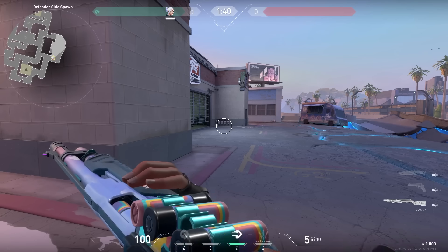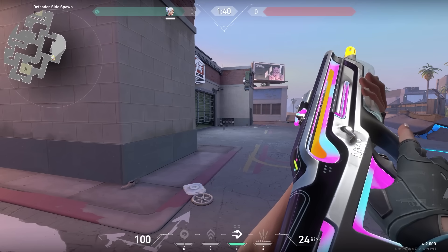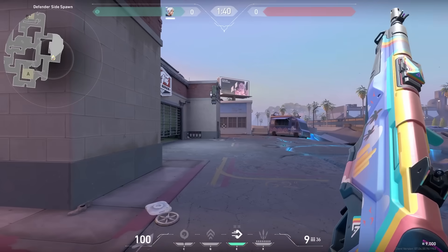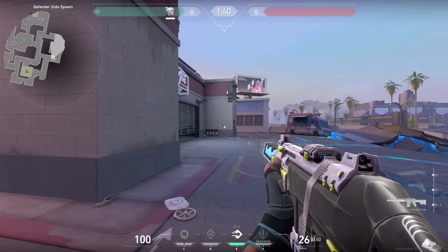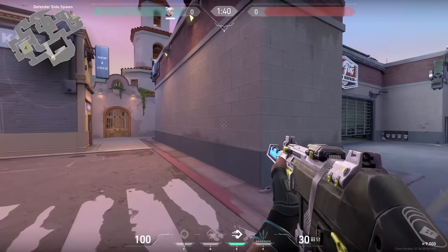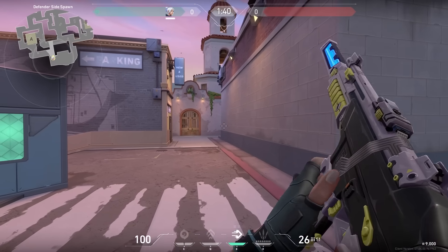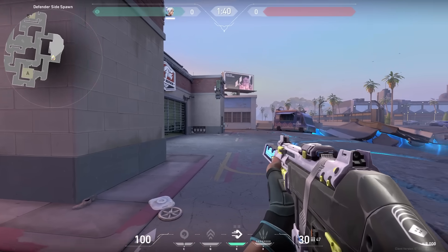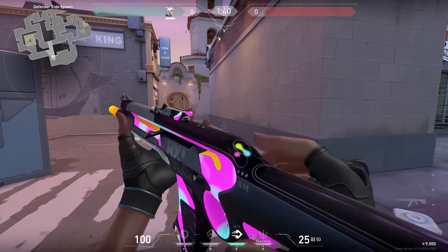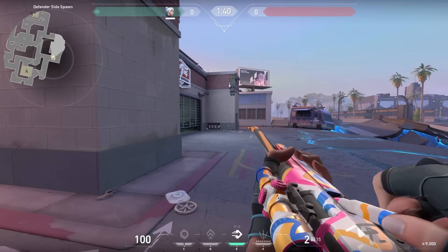Here's the Specter — again part of the Freehand collection — then the Bucky, the Bulldog skin, and the Guardian. That's a pretty nice Guardian skin for a battle pass, I think it's all right. Then here is the Phantom — it won't have any sounds but I think it's really cool that it's themed around an agent as an entire rifle skin. It's the Deadlock-themed one for the Phantom, and I really really like it. Then here is the battle pass Vandal as well.